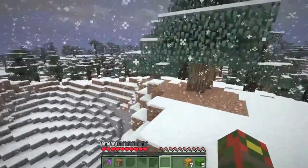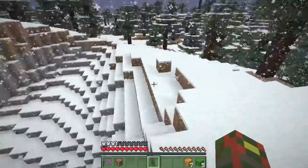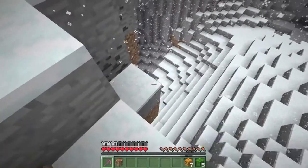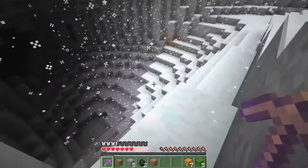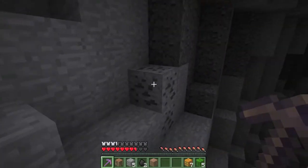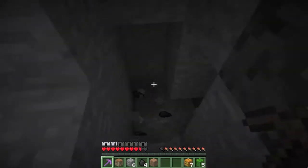It's also labeled as easy. Now this is Efficiency — I would have hoped for Unbreaking, that would have been nice on a wood pick. I'm not sure if these traps are placed by the map. This map's devious and my pick's not breaking.